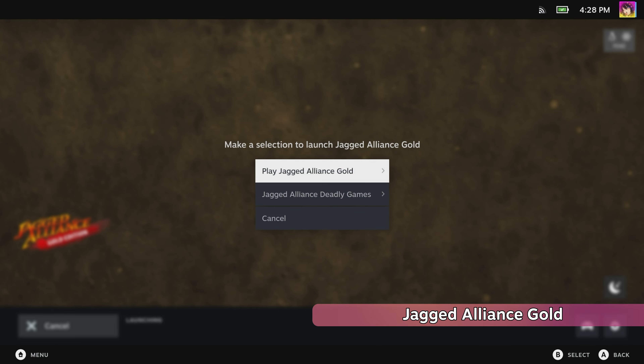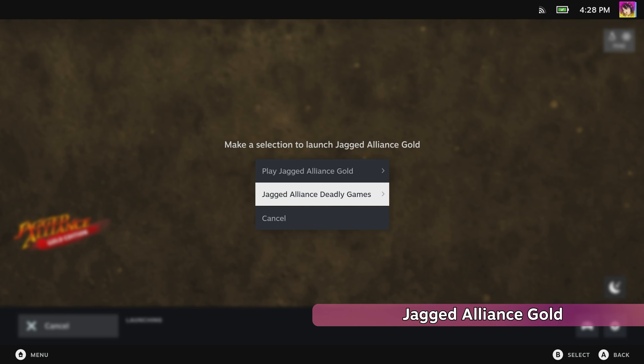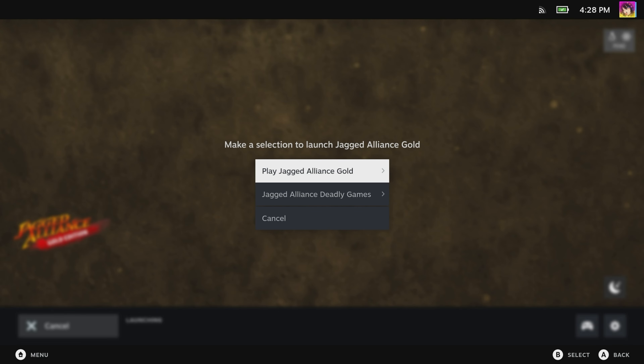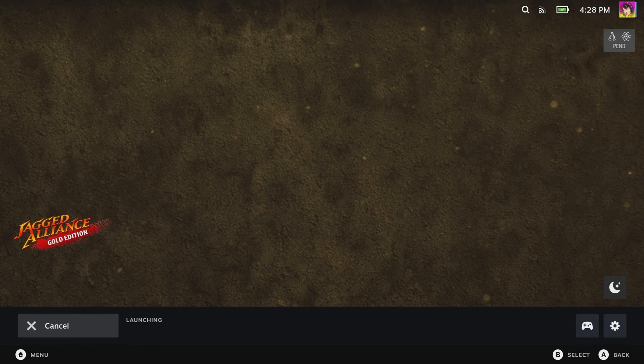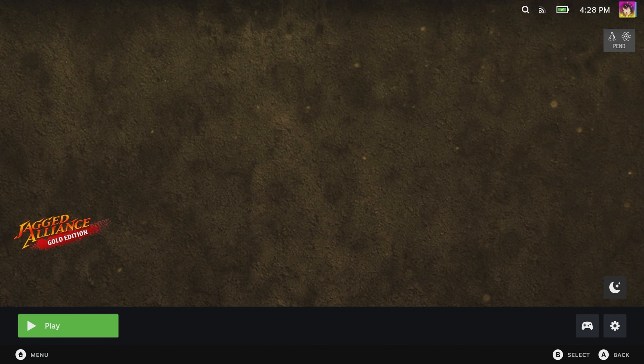Kicking off the J's is Jagged Alliance Gold. This game doesn't work — it doesn't launch. There are no recent reports on ProtonDB. It runs off of DOSBox, which has a native Linux version, but for whatever reason it doesn't work on Steam Deck — not even with Proton GE. More extensive testing will be needed, but for now this game is a fail.